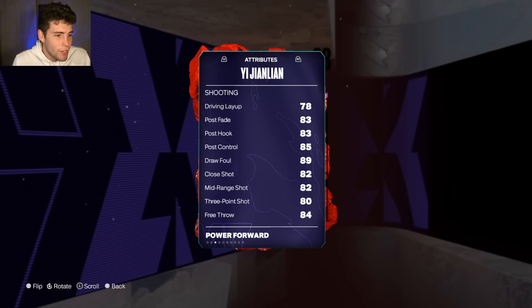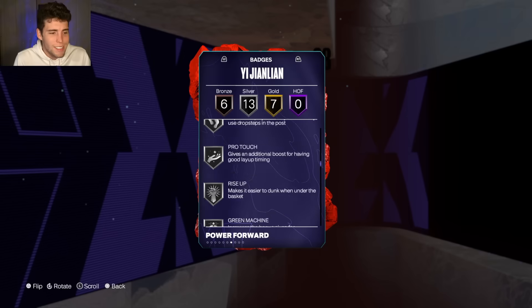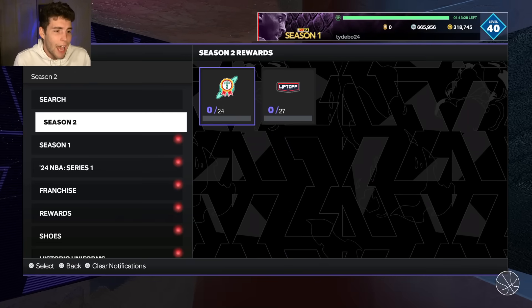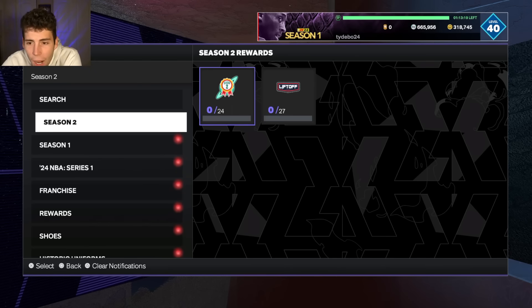E Jianlian is the first salary cap reward — 7 feet tall, 250 pounds, 83 three-ball, 80 standing dunk, 75 driving dunk, 82 block, decent rebounding, but strength is a little low and 27 lateral quickness is troll. Badge-wise he's not bad though. If you're a budget-spender looking for a big, E Jianlian can definitely play — nobody else has his Brazek base yet in MyTeam, and being seven feet tall counts for something.